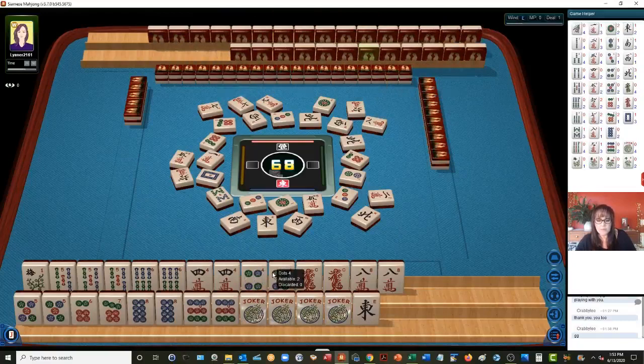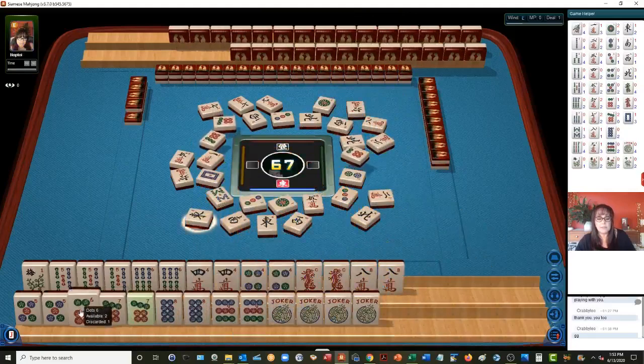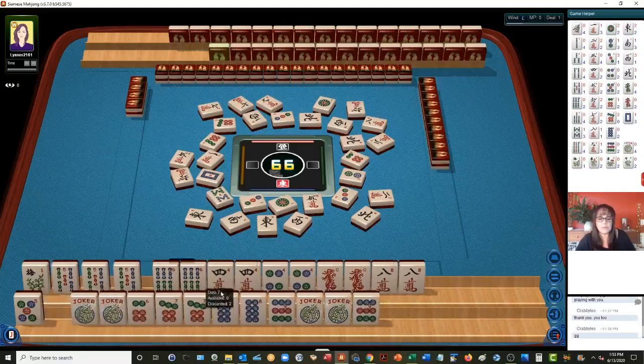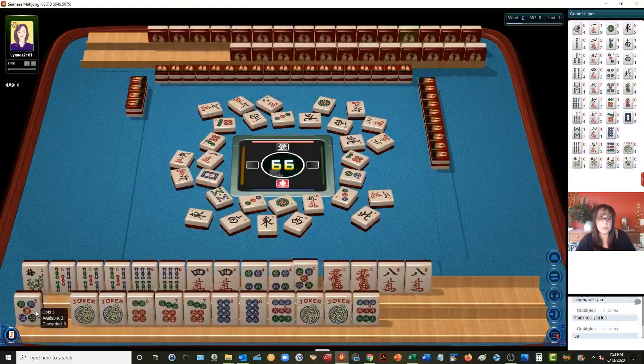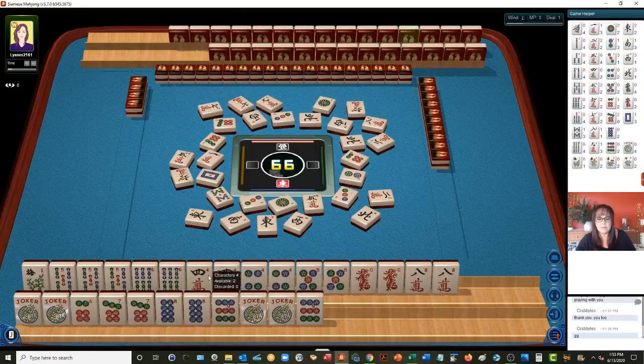Three, four. There's a keeper now. East wind. Six, seven, eight, nine — we could make this a quint right here. And then maybe use the five up here. Four, five, six. We're going to continue to work it. There's a six dot out. We've got pairs in here. This would be a 45-point hand.